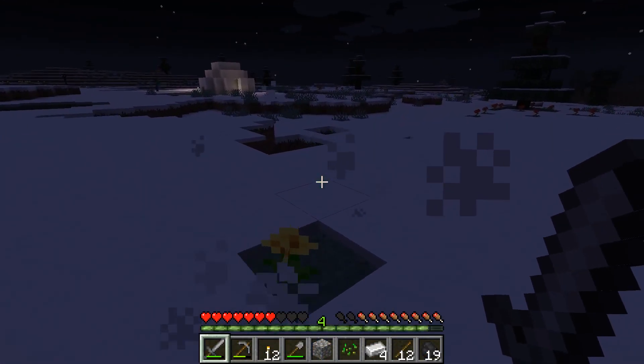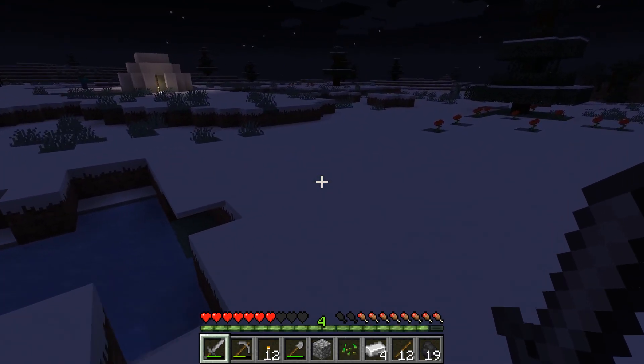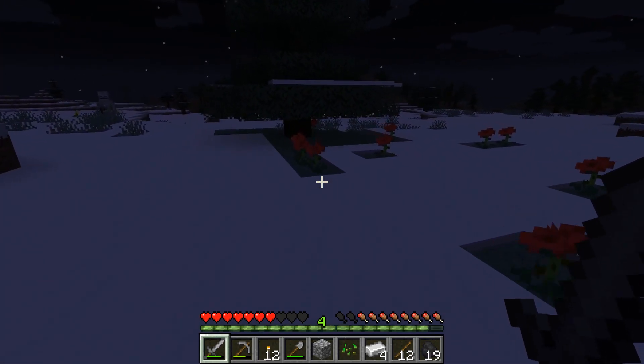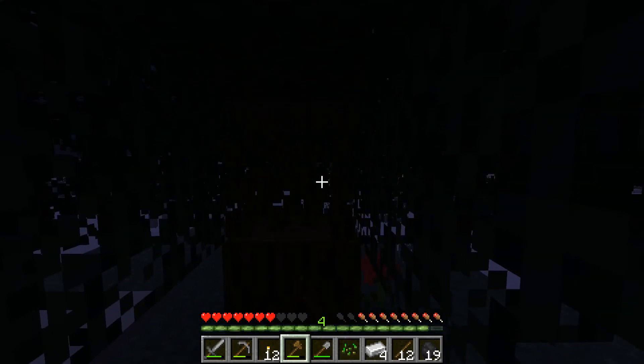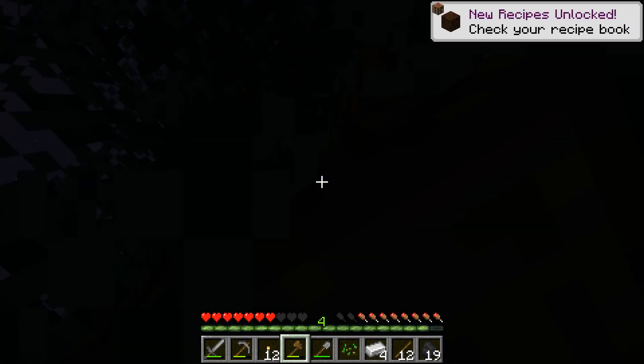For the crossbow we need three sticks, two string, one iron ingot, and a tripwire hook, which requires a further iron ingot. We actually do need some wood for that. Let's see where my axe is — I've really only got that crappy axe. Now when you actually punch leaves, you sometimes get sticks dropped, which I think is new.